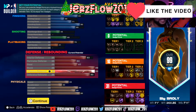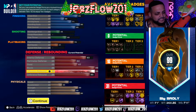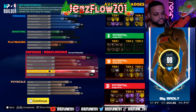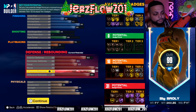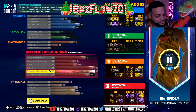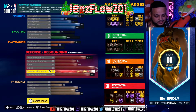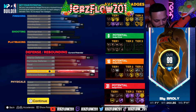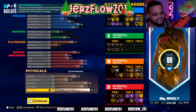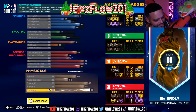Speed is at 65, acceleration 50, strength 86 — you get Gold Brick Wall. Vertical at 80, this man is jumping out the gym. Stamina at 90. This is the perfect build. It's crazy on paper that this is even possible to make.